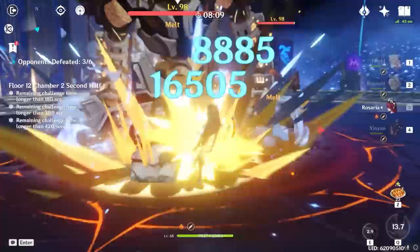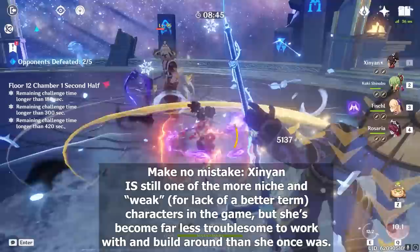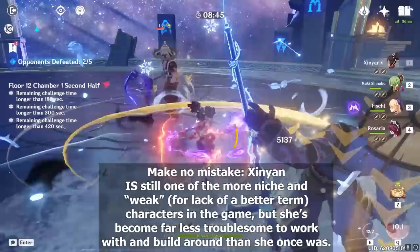All in all, over the course of Inazuma's lifespan, Xinyan has grown quite a bit stronger than where she once was. And although that isn't technically saying too terribly much considering she's still an awkward split-scaling pyro unit at the end of the day, Hoyoverse has — whether intentionally or unintentionally — remedied and compensated for a considerable amount of her inherent weaknesses and nicheness with the addition of new weapons, sets, and characters. If you enjoyed this video or it helped you in any way, please leave a like and consider subscribing because it helps my channel out a bunch, and you should totally also follow me on Twitch because I'm streaming again.